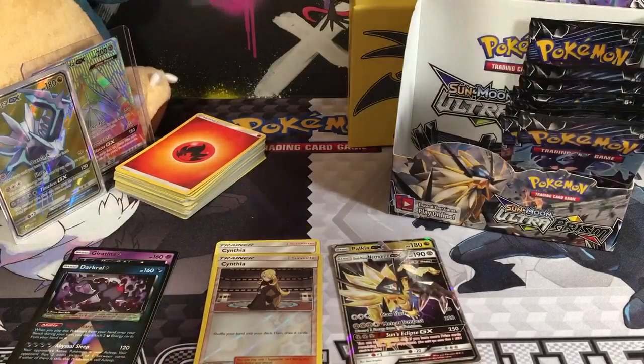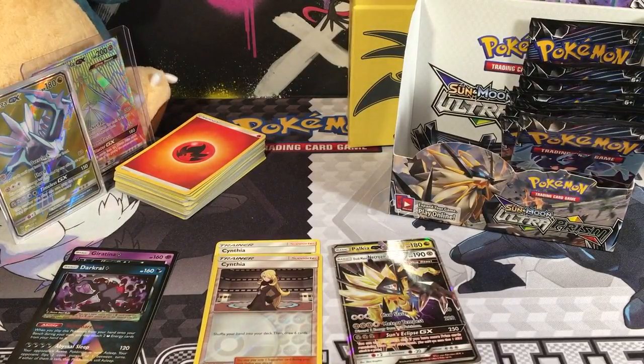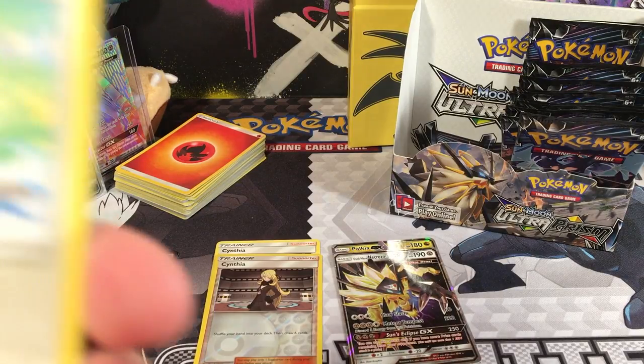Ok guys, we got one Full Art so far, one Hyper Rare, and two Regular GXs. So probably we should get like another GX in this box, and definitely another Prism Star. So let's see what we can get.